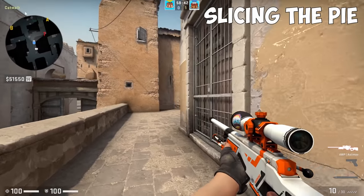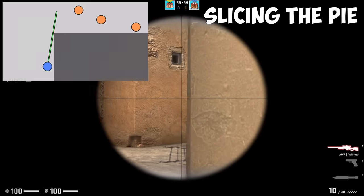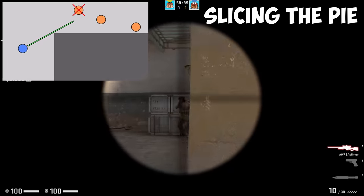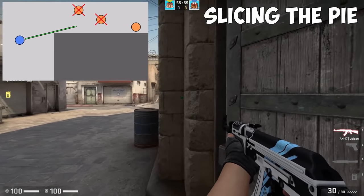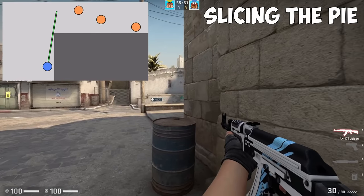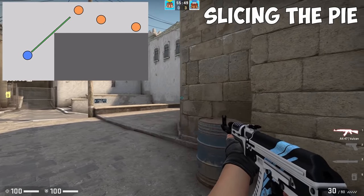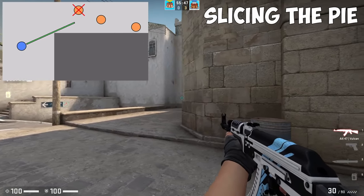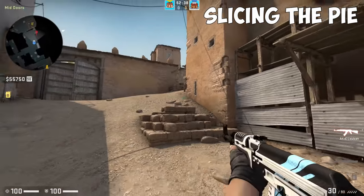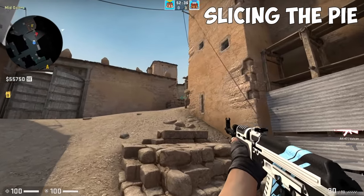The goal is to limit your exposure to areas where you don't know exactly what's on the other side of an object, while you're systematically clearing the area inch by inch. You do this by gluing your crosshair right next to a corner that you're clearing and slowly rotating your body in an arc shape as you clear the angle. This way, when you do find an enemy on your screen, you typically only have to fight one at a time. You slice the pie by cutting off one angle at a time until you've cleared the full area of potential threats.